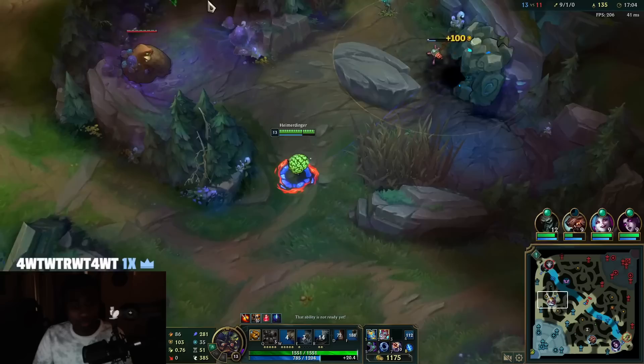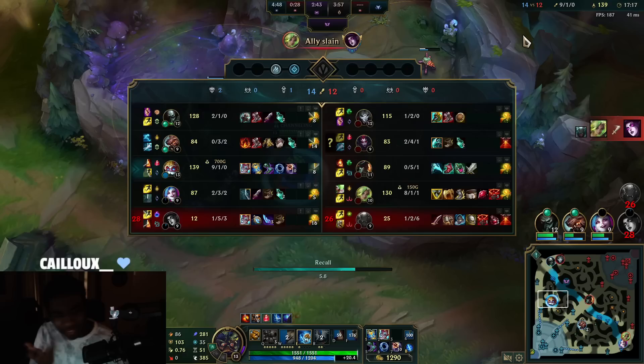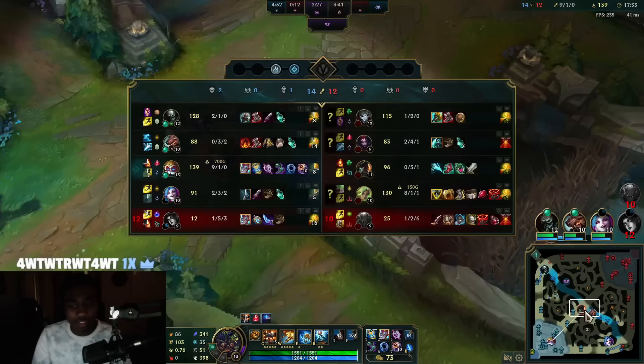I'll take Gromp too because I need to recall and get — what's that item called — Needlessly Large Rod. Demonic Embrace isn't it for this game; Shadow Flame is better. Rylai's isn't bad but since we're mid, we want to go for a heavier AP approach and opt for that Needlessly Large Rod.